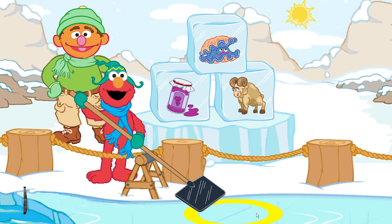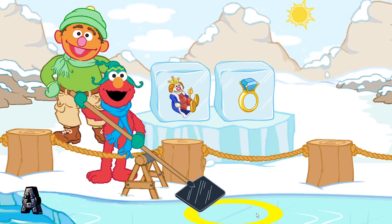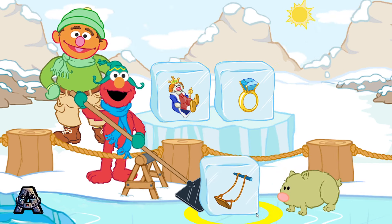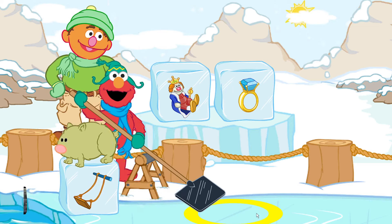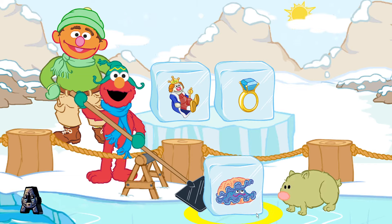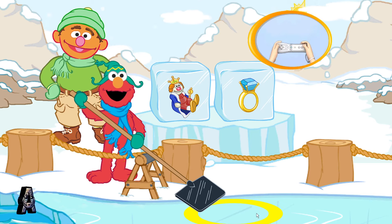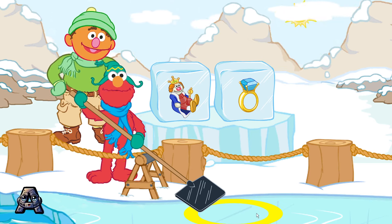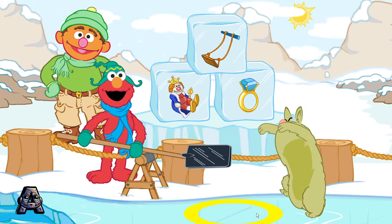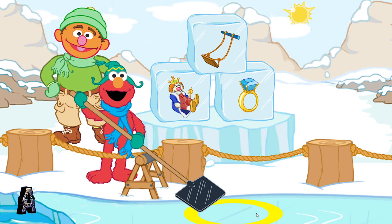Crystal needs more ice blocks. King and ring — let's find an ice block that rhymes with king and ring. To scoop up a block, make a scooping motion with your Wii remote. Wait until the block is in the yellow circle. Swing! Swing, king, ring — they have the same ending sound. They rhyme. Let's look for another block.